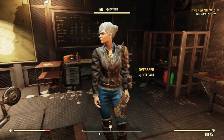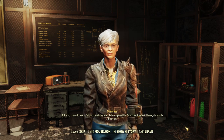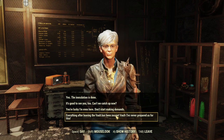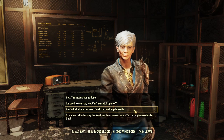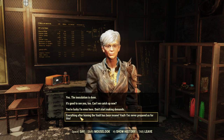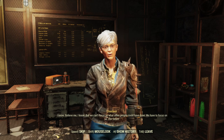Let's interact with the Overseer. She's got some raider armor on. Pretty crazy out there, huh? I know we have a lot to catch up on, but first I have to ask — did you finish the inoculation against the Scorched Plague? Please, it's vitally important. I did, actually. There are other things we could say to her too. Let's try: 'Everything after leaving the Vault has been insane — Vault Tech never prepared us for this.' We can't focus on what other people could have done; we have to focus on us, our future. It really is good to see you — can we catch up? I know I owe you a sit-down, but I need to discuss this first. Once you're on board, we can catch up. Now, the inoculation — did you finish it? I sure did.